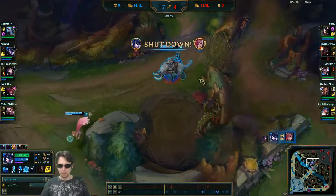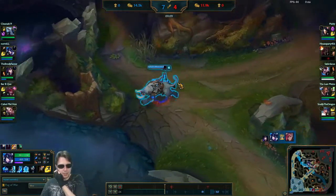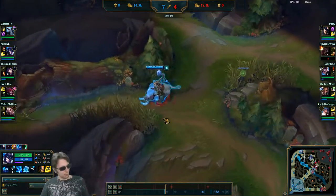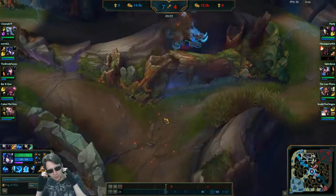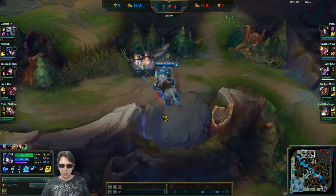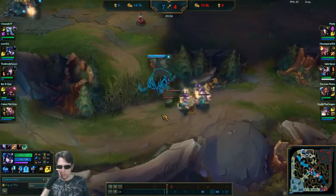That's the ultimate. If we can get a single target isolated like that — Ari wasn't there immediately at the start — but that lockdown on the ultimate, at least on a single target, is still just as strong as it was before. Finding somebody in the jungle like that, I think, is an absolutely correct way to play Sej.